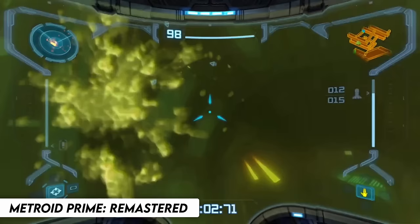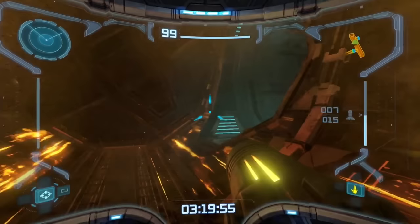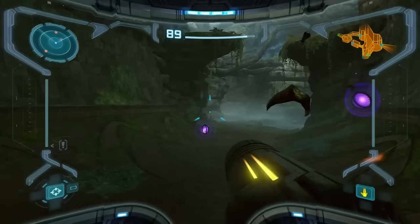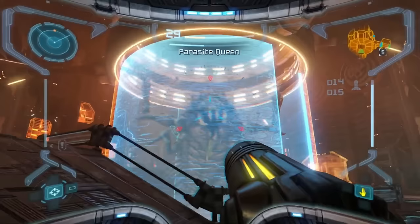Metroid Prime Remastered brings back the GameCube classic with a fresh coat of paint. For those unfamiliar, it's a first-person adventure that combines action, exploration, and puzzle solving. With an incredible gripping soundtrack, you venture into the unknown, scanning for clues and battling various alien enemies. Samus's arsenal features the versatility of the morph ball and arm cannon. As you progress, you'll unlock upgrades to these abilities, which enables you to get to new areas and destroy enemies much easier. The boss battles are really cool, with some very memorable ones.